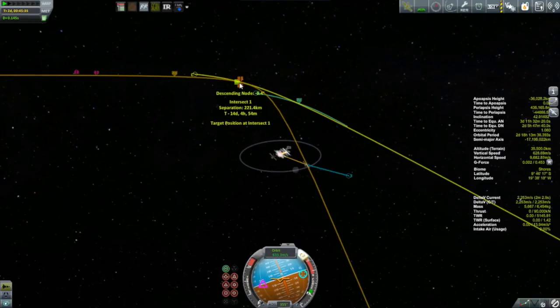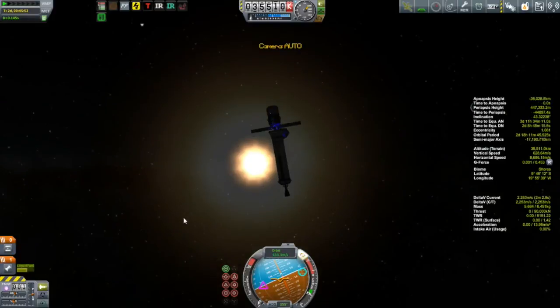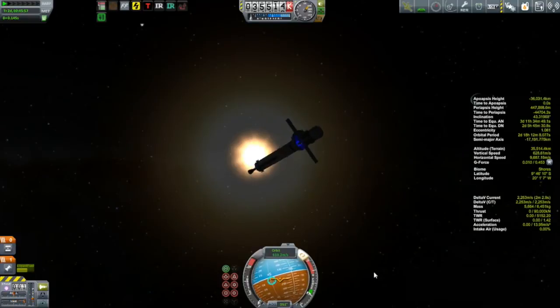With that correction burn done and a final bit of tweaking using a little bit of RCS, I got that encounter down to about 20 kilometers, about a little over 14 days from now. I also added a little bit of radial correction to get that encounter down as close as we can. So that encounter is 14 days from now — we'll set up an alarm and revisit this ship then.